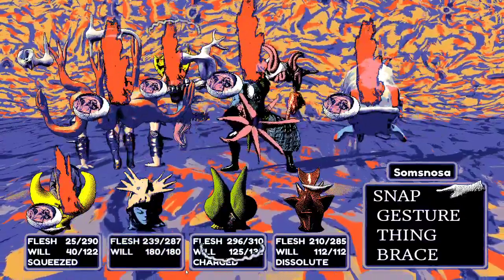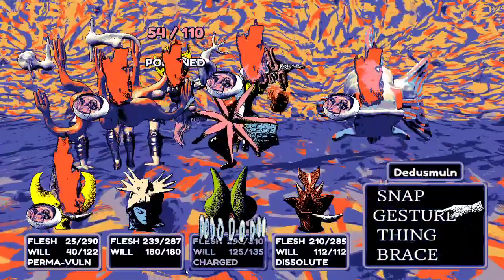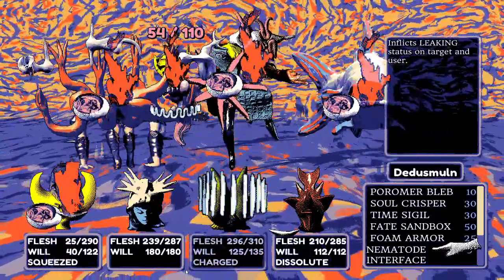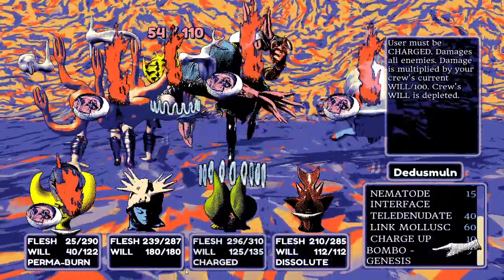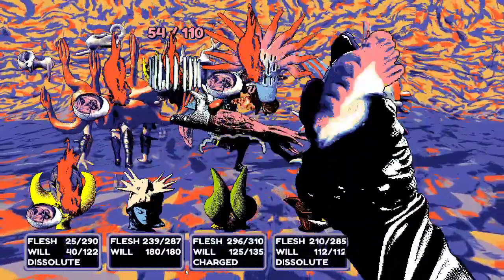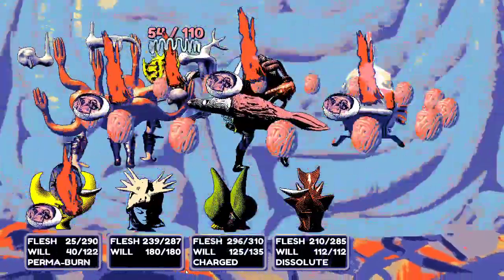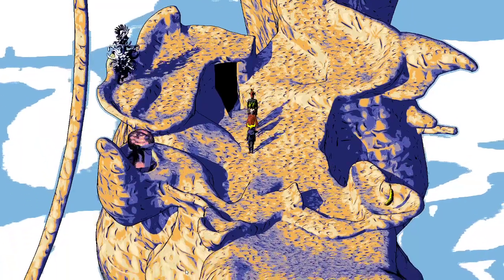After snapping the boss, they prepare to fire Bombogenesis. Wayne has used 82 of his willpower so it won't be full power, and Wayne gets the 'squeezed' status effect — something they've never seen before. Bombogenesis fires, and while it's a dramatic move, it depletes all their willpower. The boss area appears to have a warp point nearby.